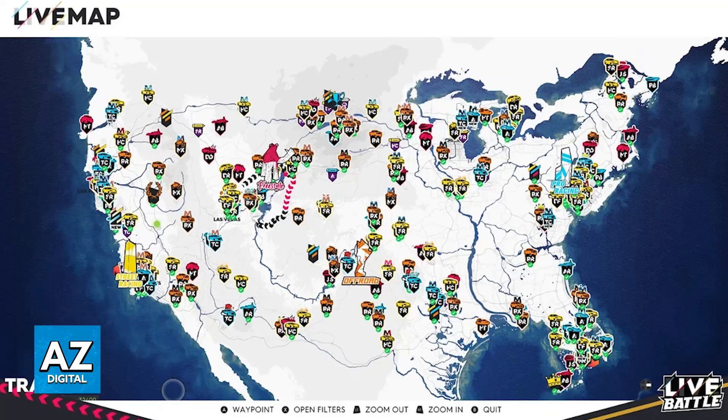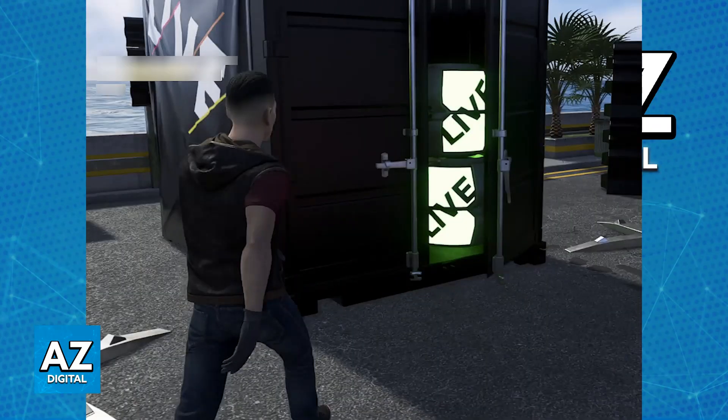All you have to do is travel to the headquarters that corresponds to the discipline where you earned the loot or rewards — street racing, drift, off-road, etc. Once you go over to the specific headquarters, you will be able to look for a large, distinctive cargo container. This is your mailbox.